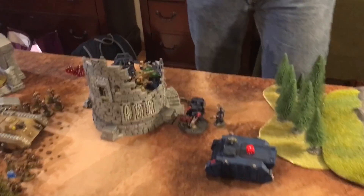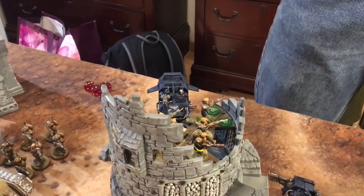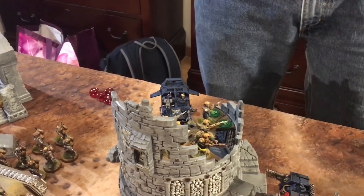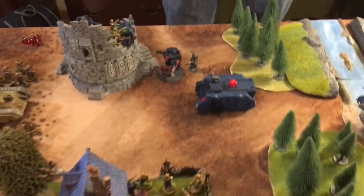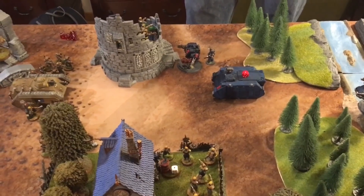Crimson Fist Turn 2 psychic phase: Librarian Probus casts Smite on a squad, taking out two members. He attempts Fear of the Ancients but only rolls a four, needing a seven. Mike is just out of range to deny, so the attempt simply fails.